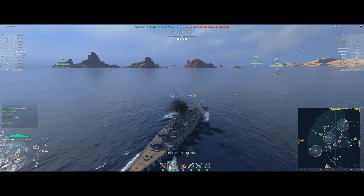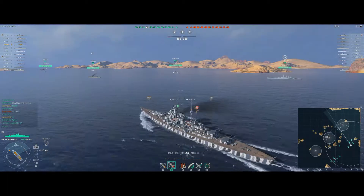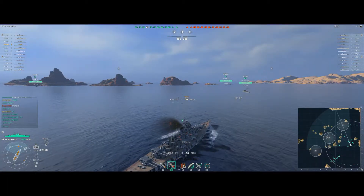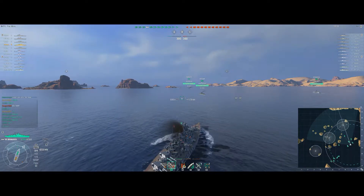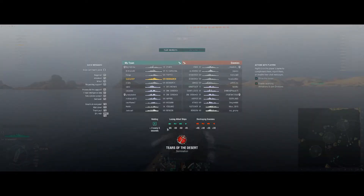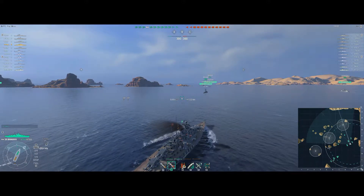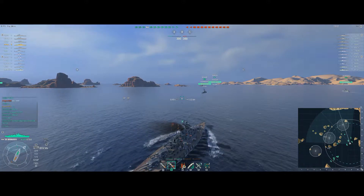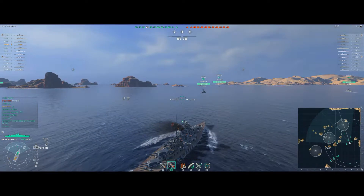We're on Tears of the Desert, spawned on the south-southeast side of the map. As our flank, we're going to head up to capture the C point objective and see if we can do some damage to enemy ships. Quick look at their team - fairly evenly matched: five battleships apiece, two destroyers apiece, the rest cruisers.